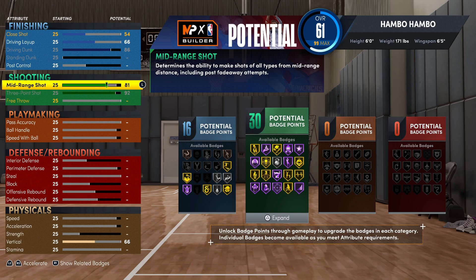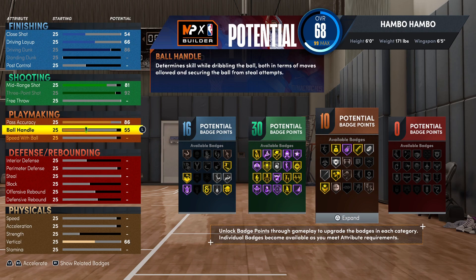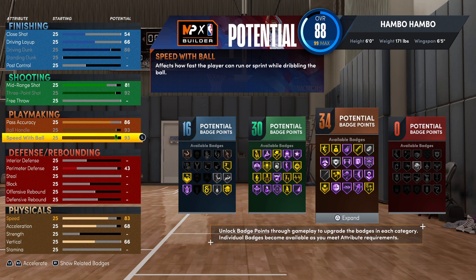Moving on to playmaking, first for the pass accuracy, you're going to want this at an 86. And then for the ball handling, you're going to want to max this out. And for the speed with ball, you're also going to want to max this out. In total, you're going to have 34 playmaking badges, which is very good, as well as Hall of Fame Quick Chain and Hall of Fame Quick First Step, which are very important badges for a point guard build.